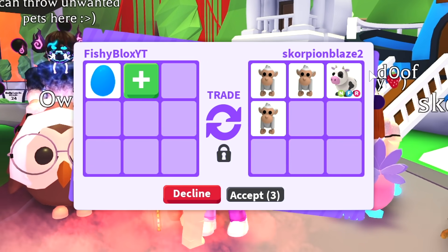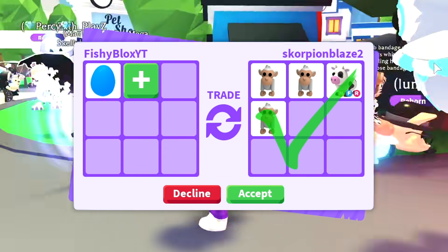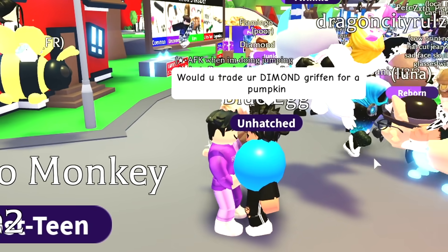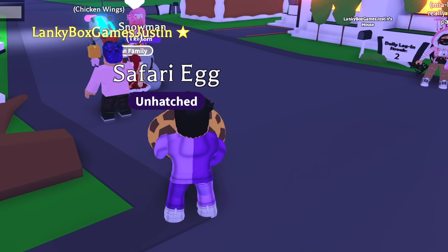The first offer we have is three albino monkeys and a neon cow — that is so good, this is actually such a good trade. But I feel like I'm gonna hold out a little bit longer to see if I can get anything better than the evil unicorn.